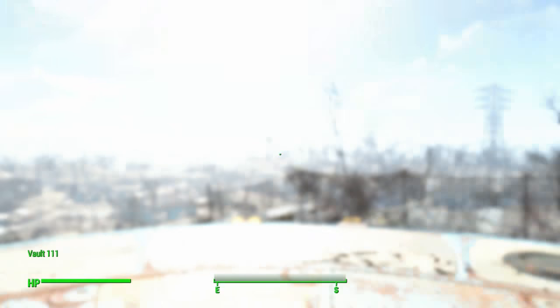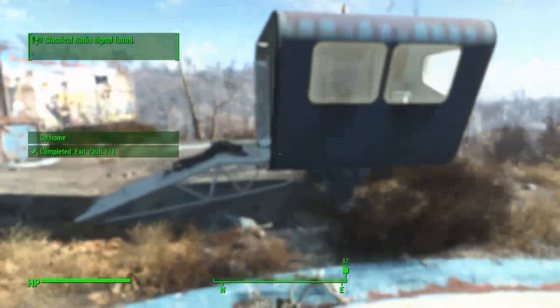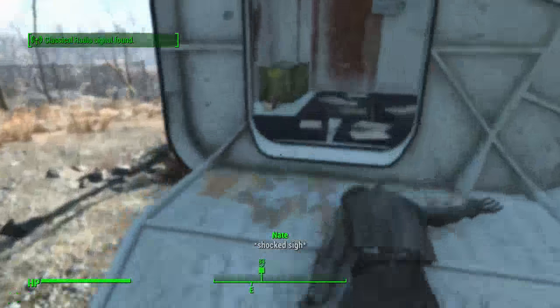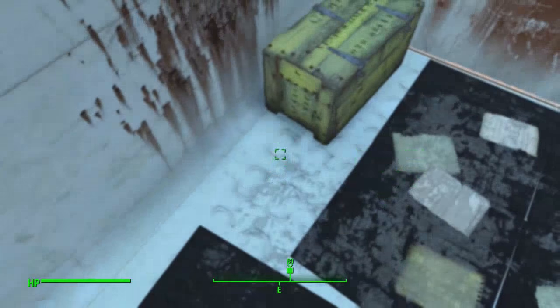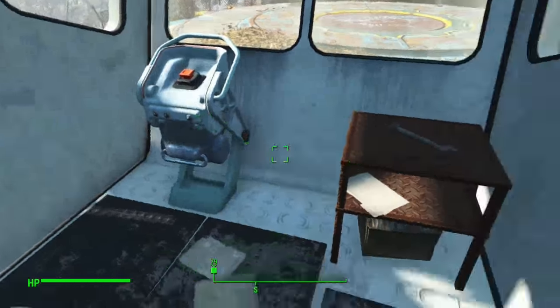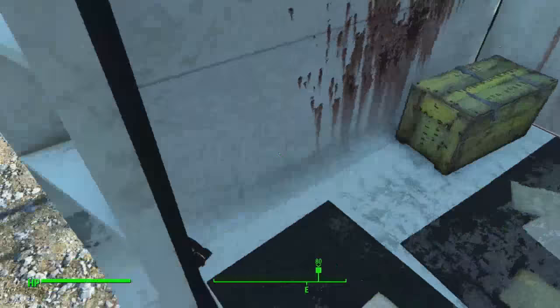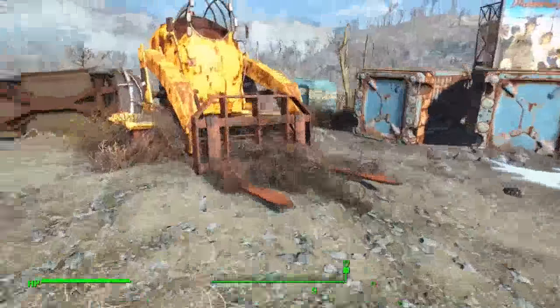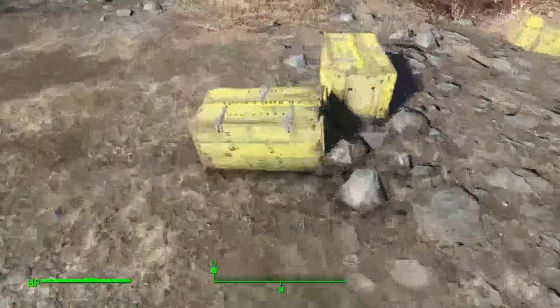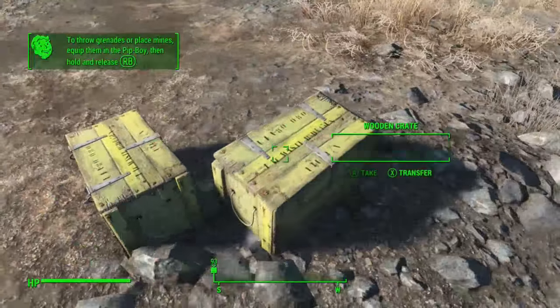Before we get to Sanctuary there are a few places right outside the vault here that we can go and loot. Chief among which is this cabin here which is like the vault control - there are two bottles, a wooden crate, two stimpaks, and purified water. Then we've got a couple of wooden crates here with a Molotov right away and a paintbrush - I'm just going to take everything.